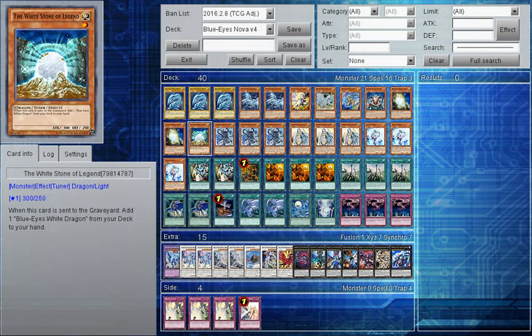Then we have one White Stone of Legend. In the deck it's really not needed anymore, but it's great as a mandatory effect - you can add a Blue Eyes from your deck to your hand. I still need it as a one-of because there are times when I need a Blue Eyes in my hand and I only have the Alternatives, so I can send the White Stone to recruit a Blue Eyes to my hand. However, most times I will not need this monster.